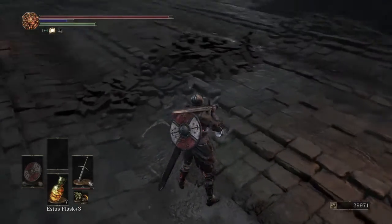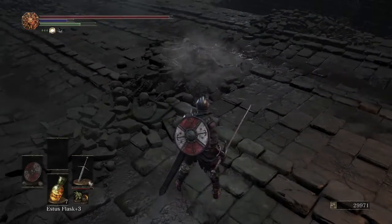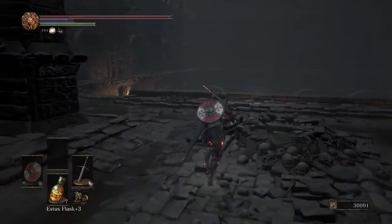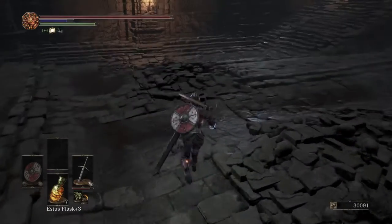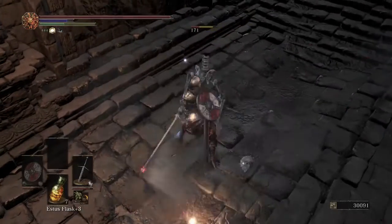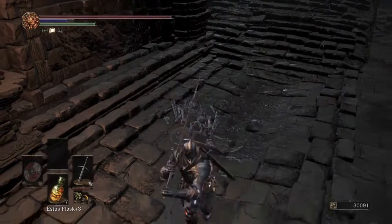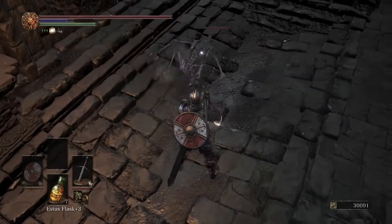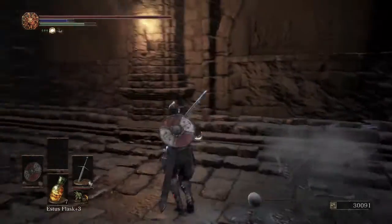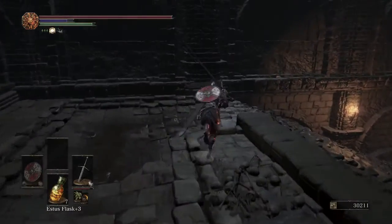This guy is going to get back up. There should be a second one rolling around here. Just ahead, we have a room full of these guys. It's not dangerous unless you are extremely reckless going in, then it could be dangerous. I think there's eight skeletons — nine, maybe. You have to kill them all twice.